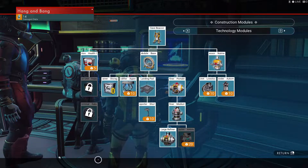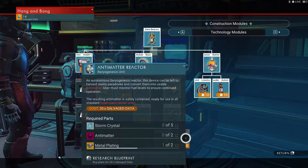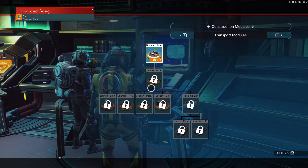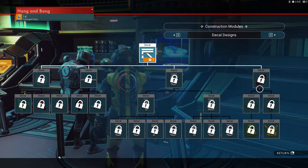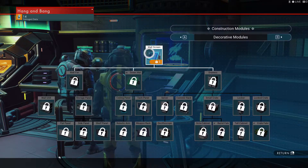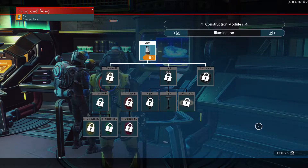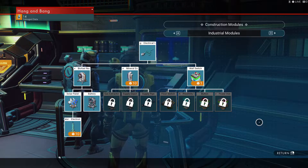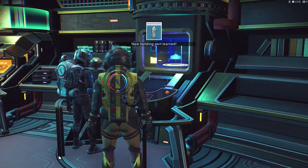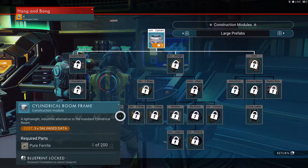We got 14 left. I think we got enough out of here. Aquatic construction, decals — don't need that. Don't need any of that stuff yet — a light, electrical, we do need this stuff. Alright, so we're going to have to get a lot more salvage data. We can get this — we're going to have to get a ton more stuff, like hundreds of thousands.